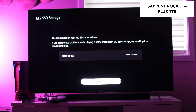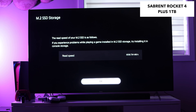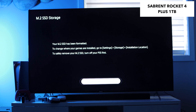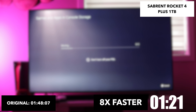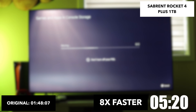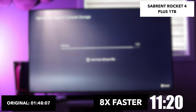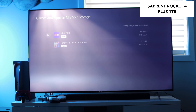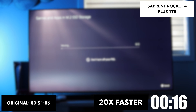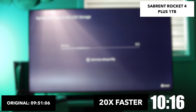Next up is the Sabrent Rocket 4 Plus at 6,558.734 megabytes per second read speed. Running the same comparison, moving games from console storage to M.2. The video is 8x faster, and the original transfer is 1 minute, 48 seconds — about 11 seconds quicker than the previous drive, which is really nothing. Copying back from M.2 to console storage — still 134.9 gigabytes — the original time is still 9 minutes, 51 seconds. So copying from M.2 to internal SSD is the same regardless.